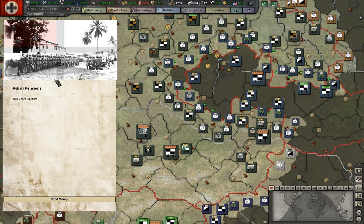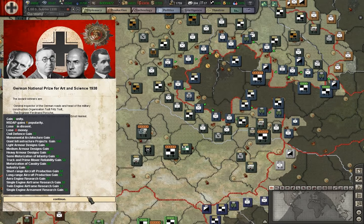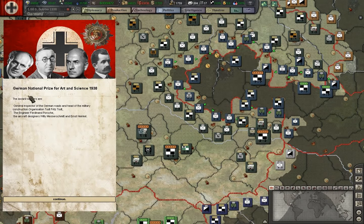Since we're still at peace, we need to pay the SS pensions. National prize for this year - Ferdinand Porsche, and that's Willy Messerschmidt. I don't know who these people are exactly, so I'll just go with it. We get a little bit of gain in a bunch of areas and return manpower to the pool.